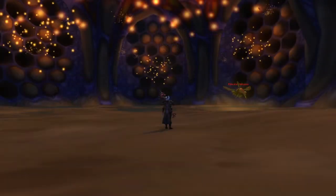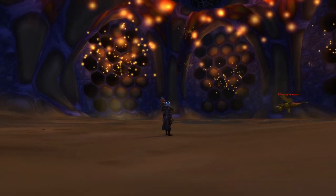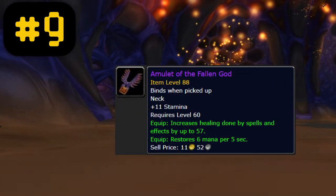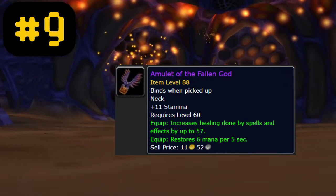Coming in at number 9 we have the Amulet of the Fallen God. This neck gives 11 stam, 57 healing, and 6 mp5. These mass amounts of healing and the mp5 on this thing make this neck an absolute must have for any healer that is raiding AQ40.